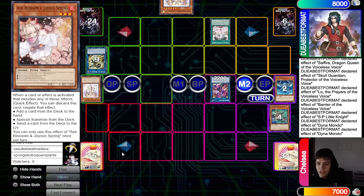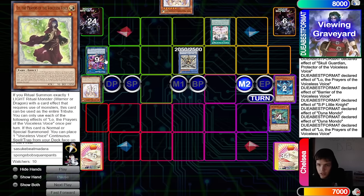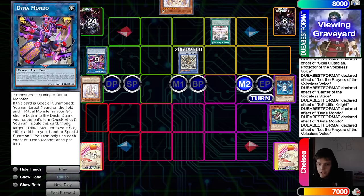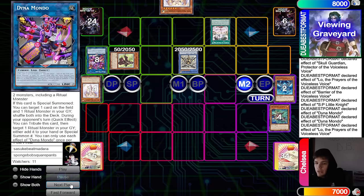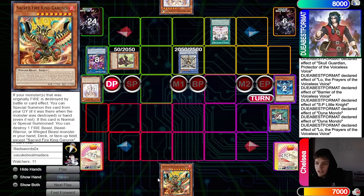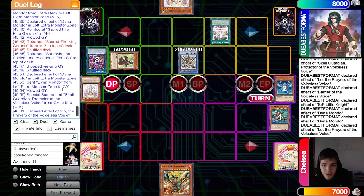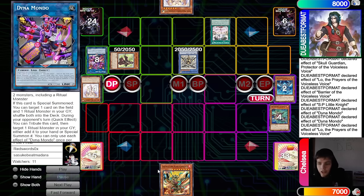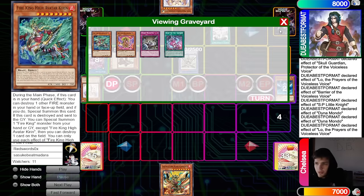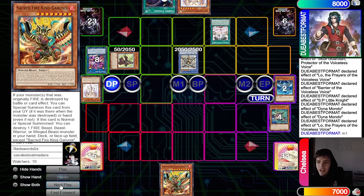Actually that negate only works during the opponent's turn, but it didn't matter because they're top-decking Garunix anyway. They shuffle their deck — no shot they're playing this many Garunix. Pass, they draw Cosmic. Main phase Queen, discard, dump ritual spell — could add Star Harvest from graveyard or grab another Skull Guardian if they play three.